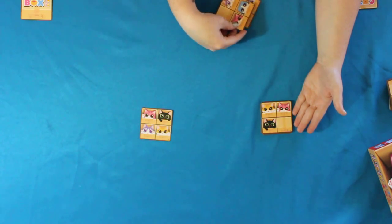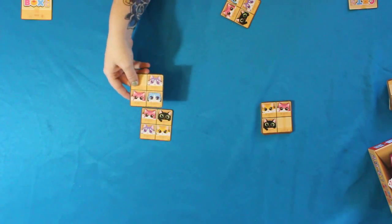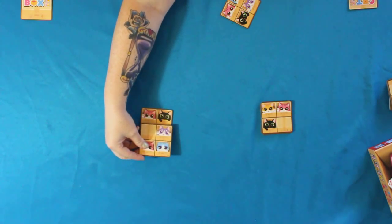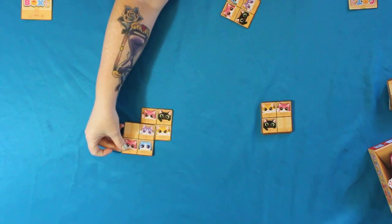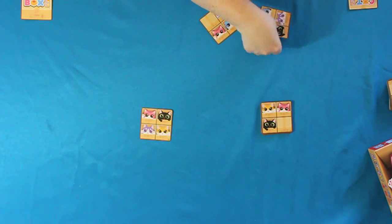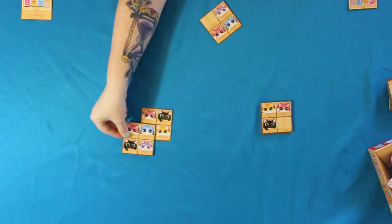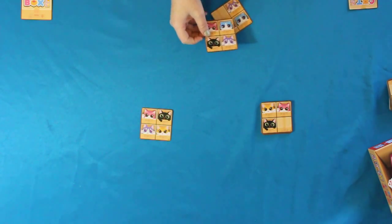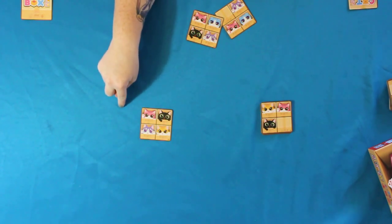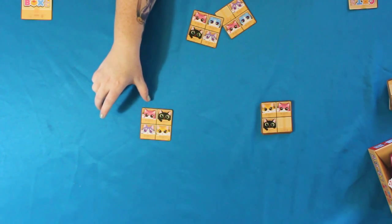For example, when you're playing with an empty cat box card you can cover two or one squares at a time. If you're playing with a full cat box card, you can only cover one. When you're playing, you want to have the most cats shown in your color, and you try to also make connections. Your longest connection will give you bonus points.